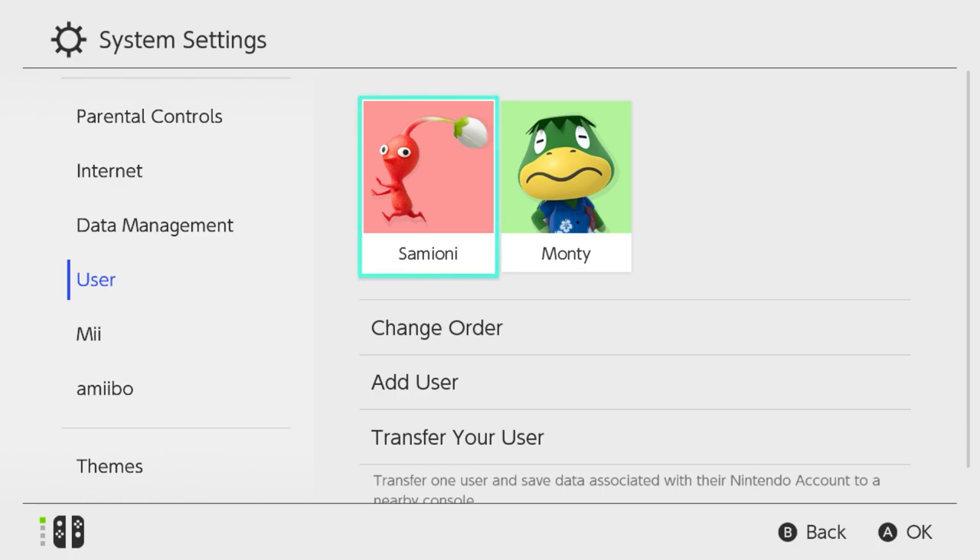If I wipe Samioni the user, Monty remains — unplayable because no one's picked up that controller, no one's decided to play her. But the player remains. So I then sign on as Monty, and the game will say 'we have this rogue character — would you like to be them or start a new character?' So if I choose to be Monty, I will be the island representative on this Switch.